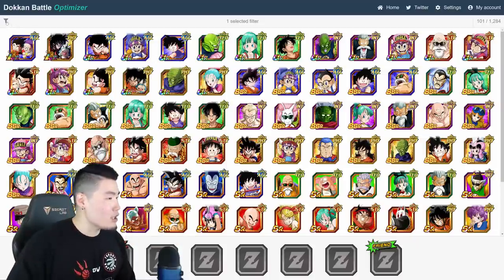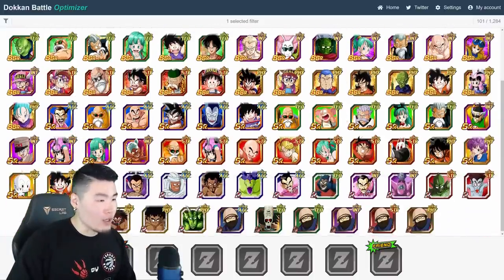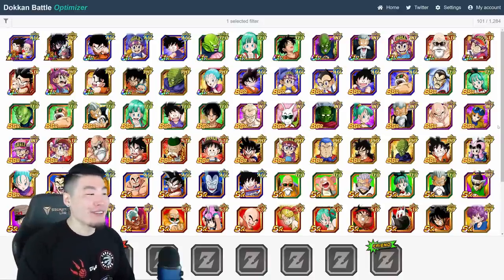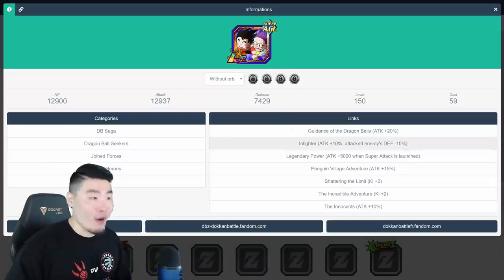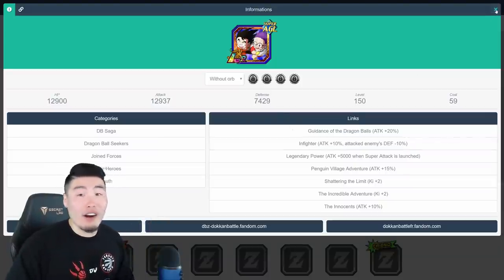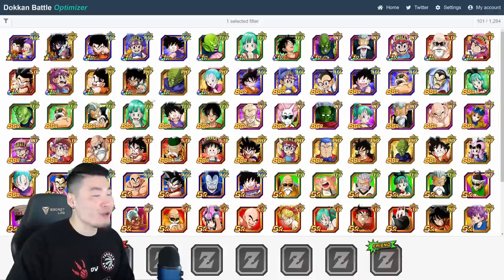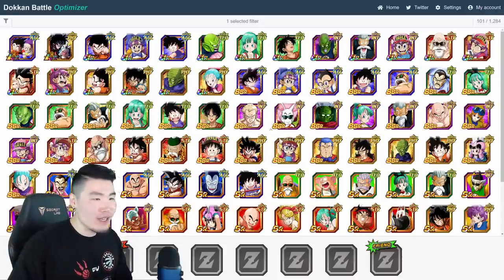Now let's look at the categories he leads. Using the Dokkan Battle Optimizer — this is the DB Saga category. Honestly, it's not the most exciting category out there. There are a few standouts, like Goku and Arale, who hit very hard and are an extremely good free-to-play LR that everyone should have. But aside from that, there's nothing too exciting here — a lot of free-to-play units and World Tournament Banner units. Nothing that's going to get people too excited overall.